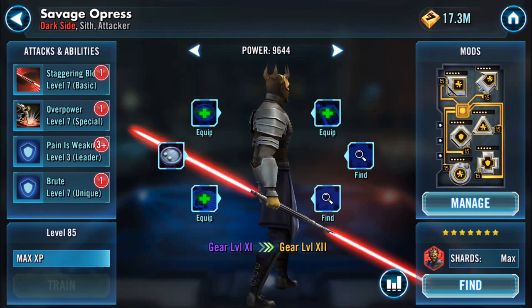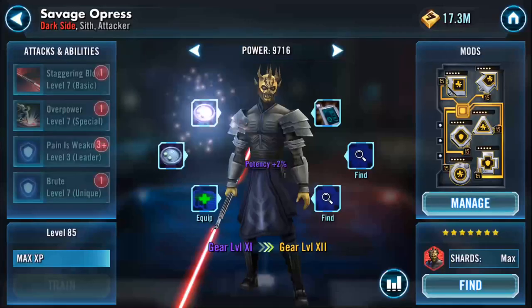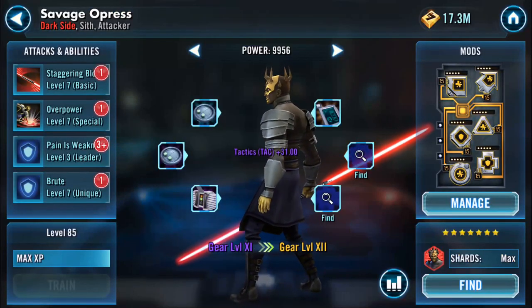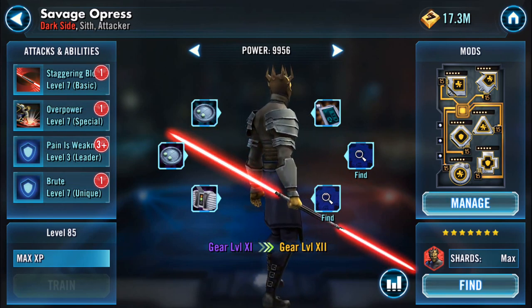I'm curious, I really am. So let's chuck these bits on him — a bit of extra potency. Those always help. Almost 10,000. Right, this is the bit that hurts now.